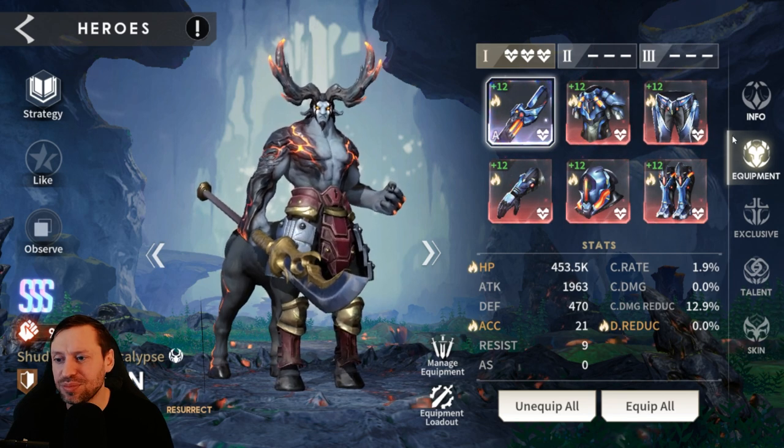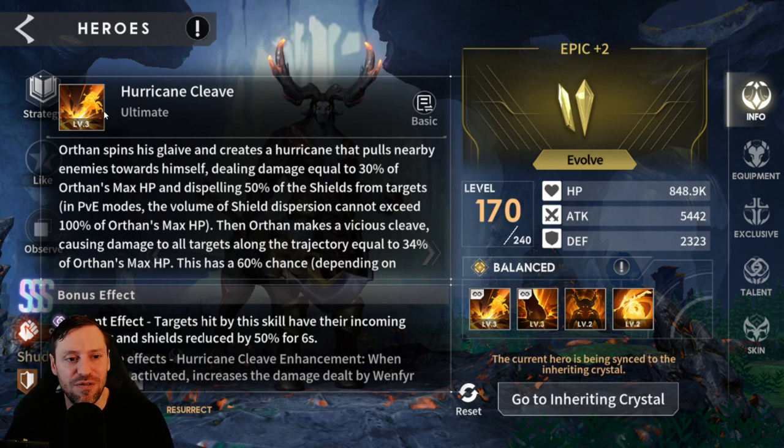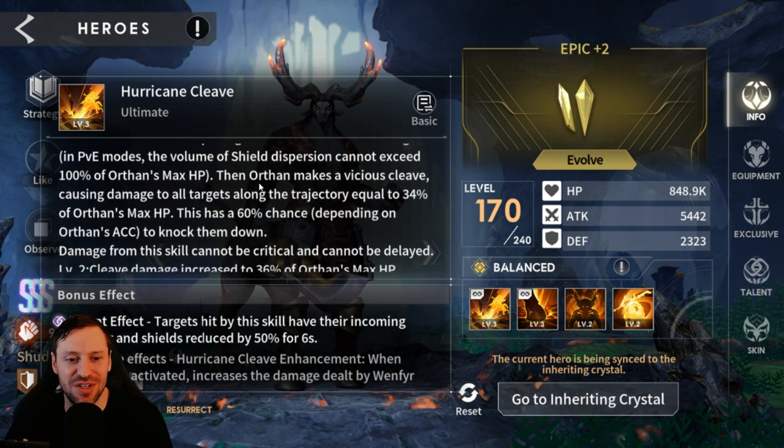Looking at his abilities — first off we've got Hurricane Cleave, his ultimate. Orphan spins his glaive and creates a hurricane that pulls nearby enemies towards himself. What's great is you can pair him with an AoE damage dealer and they'll just drop all that damage onto where he's pulled them — it pairs up really nicely. Dealing damage equal to 30% of Orphan's max HP, and it dispels 50% of shields from targets. In PvE, the volume of shield dispersion cannot exceed 100% of Orphan's max HP — so if he's got 400k HP, you could do a maximum of 200k shield dispersion. That is a massive chunk.